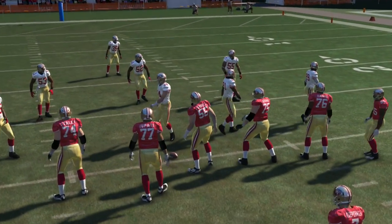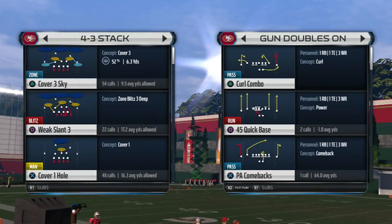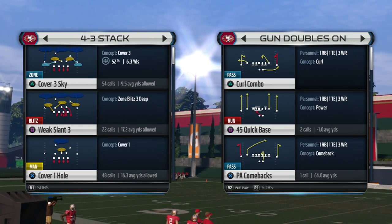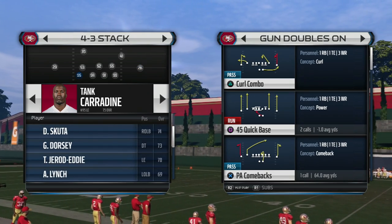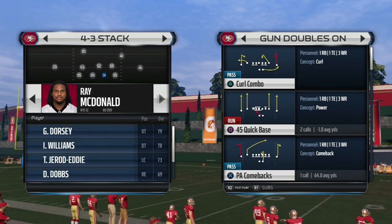Okay guys, here we go with a 4-3 stack A-gap. We're going to go ahead and select the 4-3 stack — any play out of the 4-3 stack. In this case, we're going to go ahead and go Cover 3-sky, and in this play we're going to go ahead and set up our lineup like this.